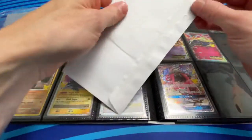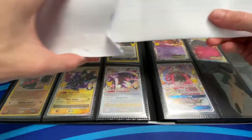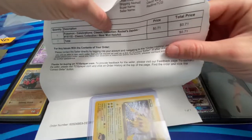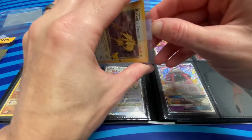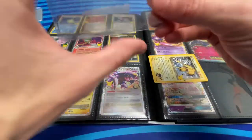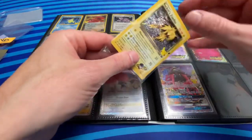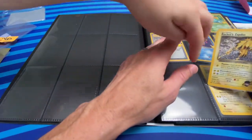We've got Redline TCG — Rocket Zapdos. This one was cheap, only cost me 71 cents, and it's still on a top loader with scotch tape. I was able to slice that one really easily, though I accidentally pulled it out of the sleeve. That card goes on the previous page, right before Pikachu.